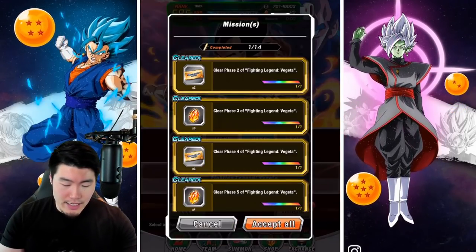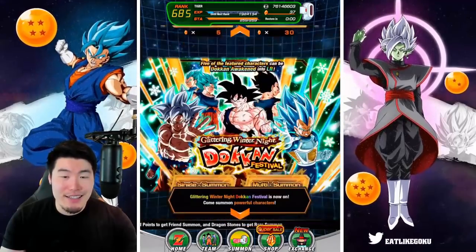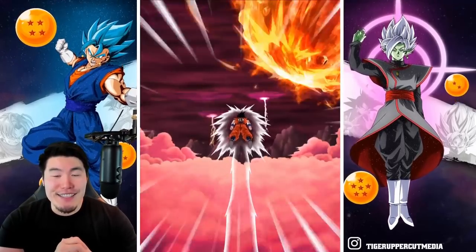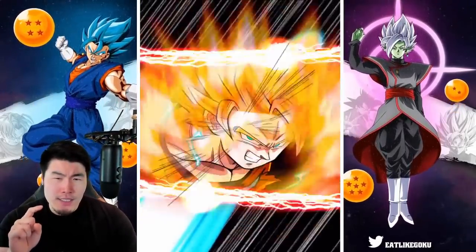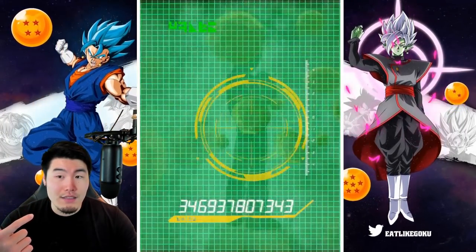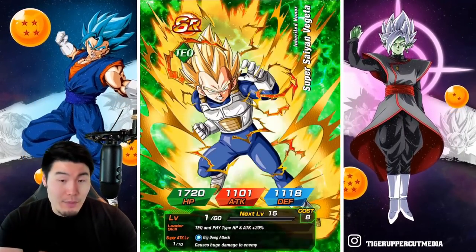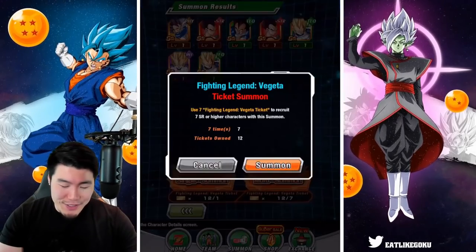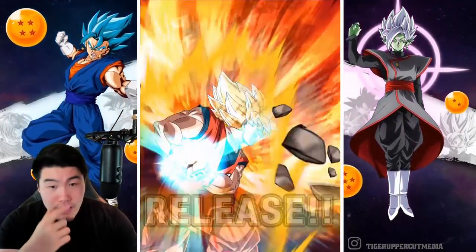There you have it guys — that is the Fighting Legend Vegeta event. Overall assessment: not too bad, but definitely not a pushover. Let me collect my stones — we got 17. We've got enough tickets to do a couple of multis. Let's do one Vegeta multi and see if we can pull an LR — I doubt it, but crazier things have happened. Pretty much every non-Dokkan Fest LR Vegeta is on this banner, including Majin Vegeta, Super Saiyan 2 Angel Vegeta, and so on. We're unlikely to pull one, but it could happen. Looks like we're going to get an SSR at least based on the full complement of characters showing up.